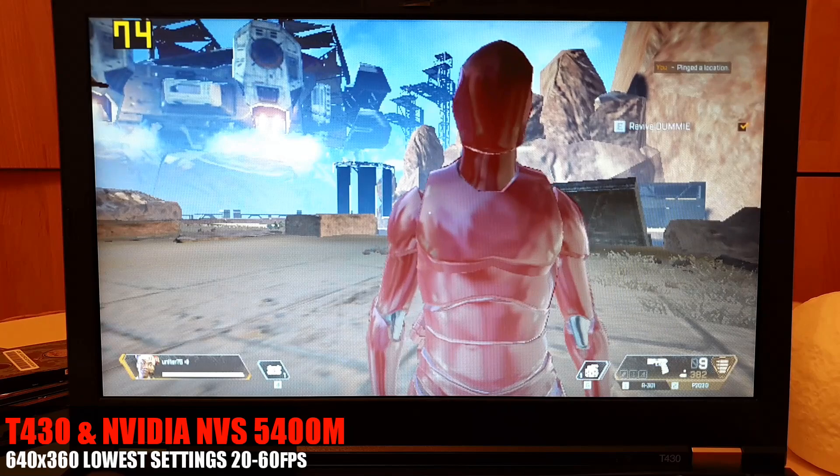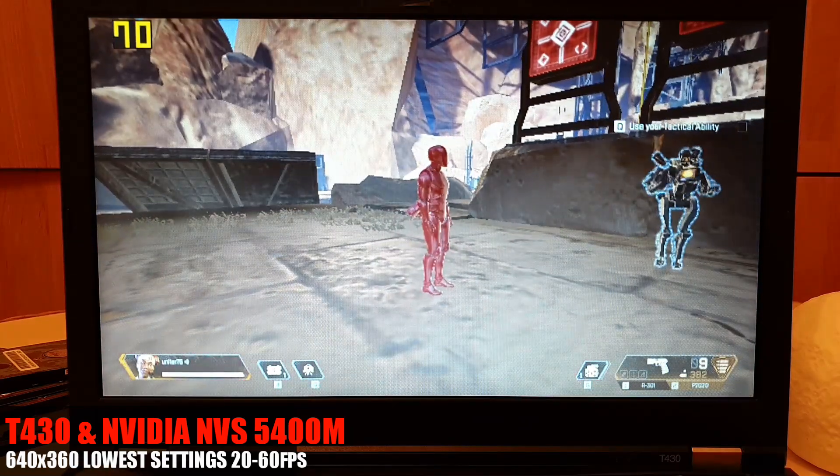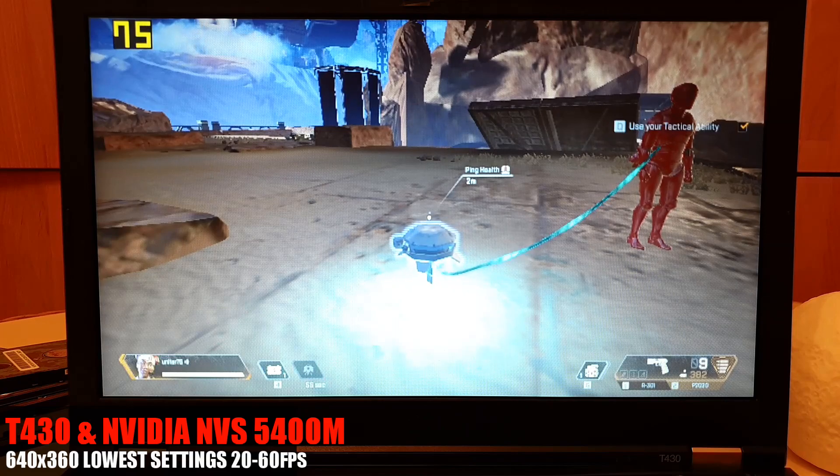Great, welcome back dummy! Now here's a good thing to know: each one of us has a unique tactical ability. You are Lifeline, and you have a health drone that distributes health to anyone next to it.